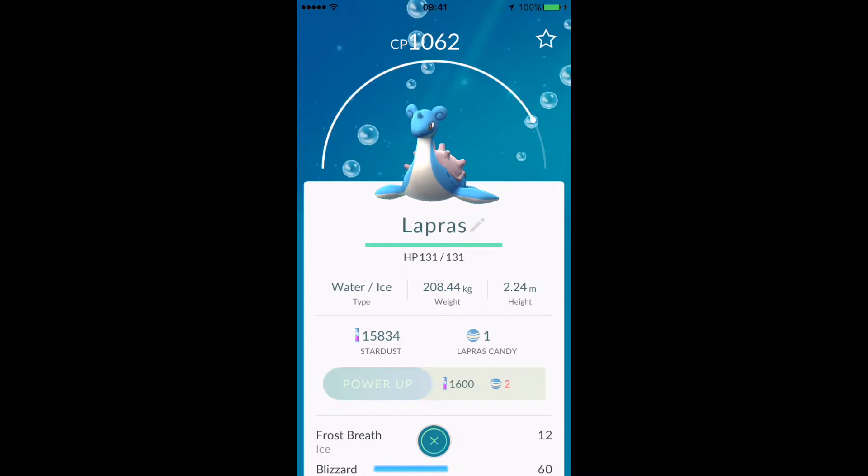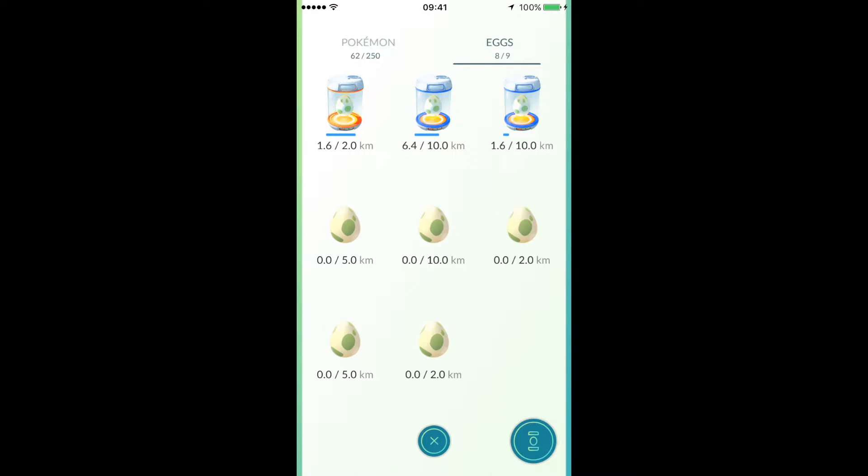I have now stopped all Stardust improvements until I'm at a higher level. As you can see from my eggs, I have two 10k eggs here and another one I can hatch soon. I'm using the incubators I get for free when I level up to do 10k eggs instead of 2k eggs, because the orange unlimited one means for every 10k egg I can have five 2k eggs. So I'm using the unlimited one for 2k eggs and saving the other incubators for 10k eggs so they don't run out as quickly - makes more sense that way.